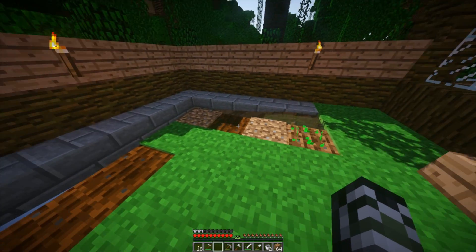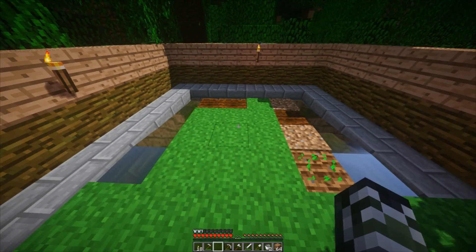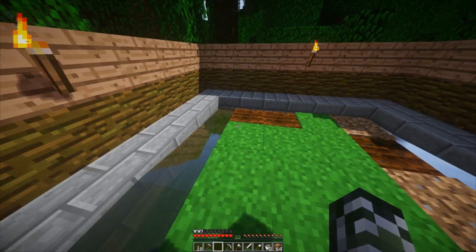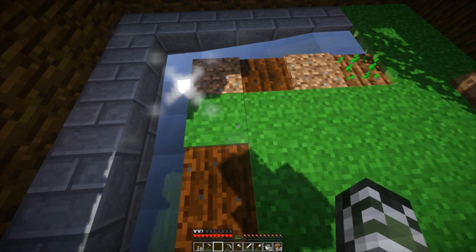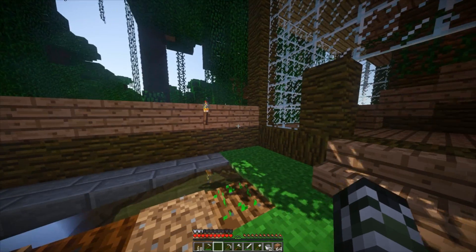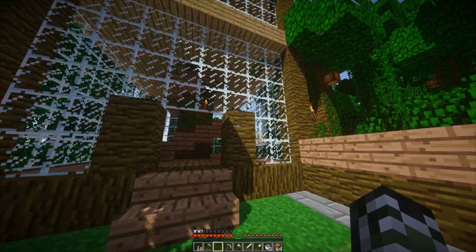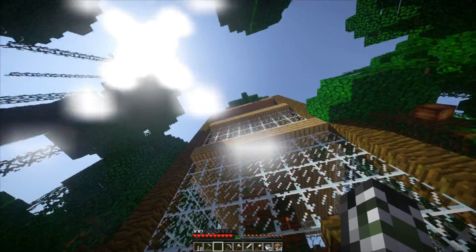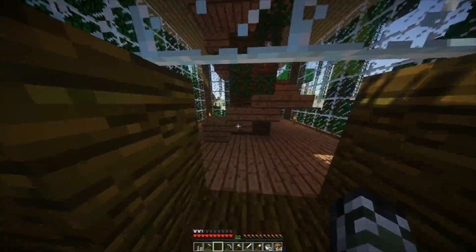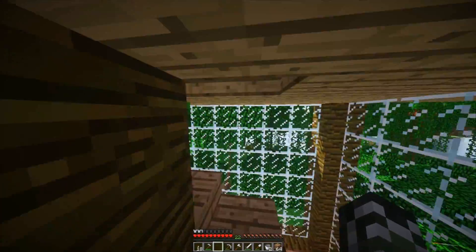I'm just going to make a little farm out here. I might extend it and make another type of farm — like a wheat farm, then a melon farm. Maybe attach out each way and make it into my own little area. I could take over this land. This jungle will be mine!